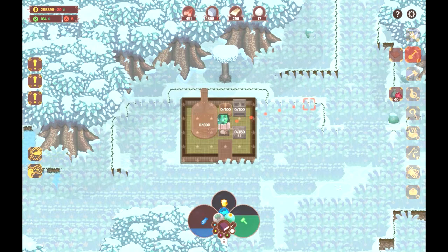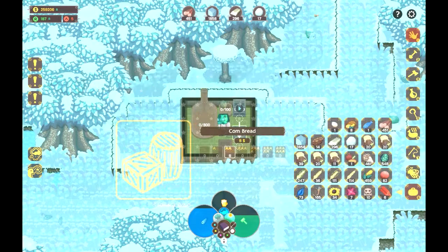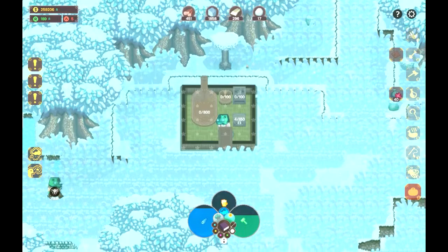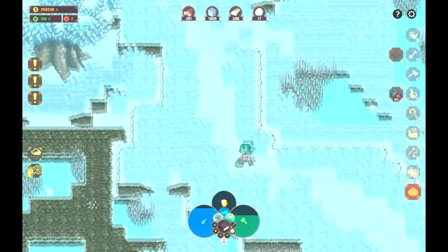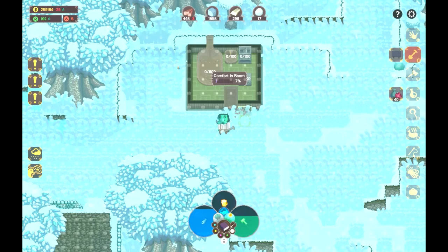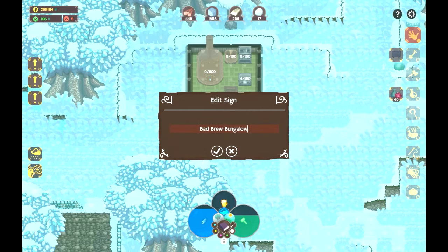Alright, so this is going to be my bad brew brewing hut. Maybe I can create the correct type of beer, but everything in here is going to be completely handled by hand. Makes sense, right? It's just a silly idea. Actually, you know what? I should make it even more silly. The lag is preventing me from typing properly. Bad Brew Bungalow.